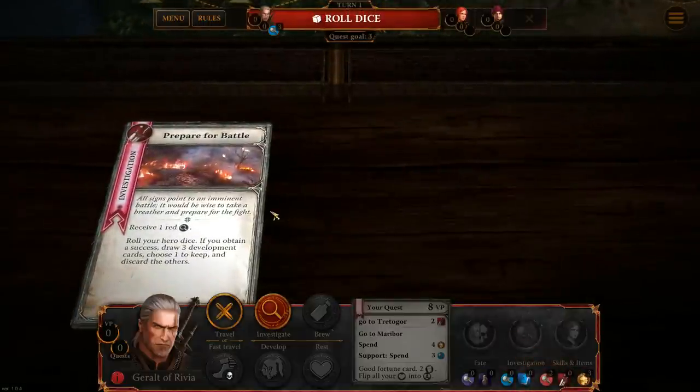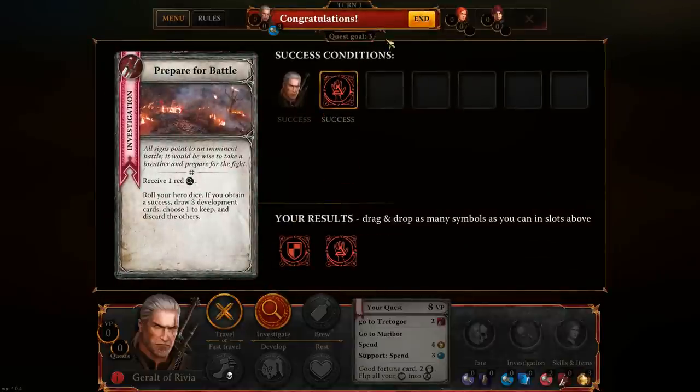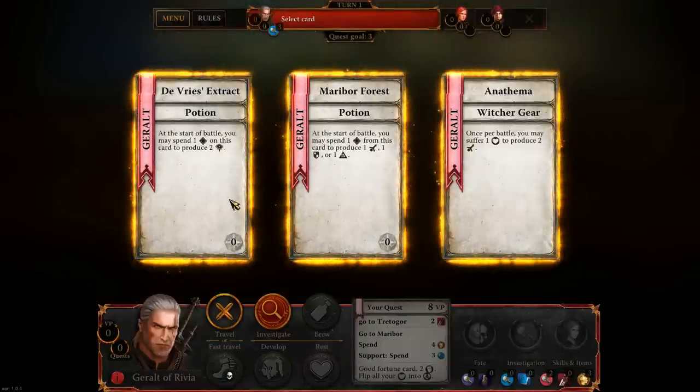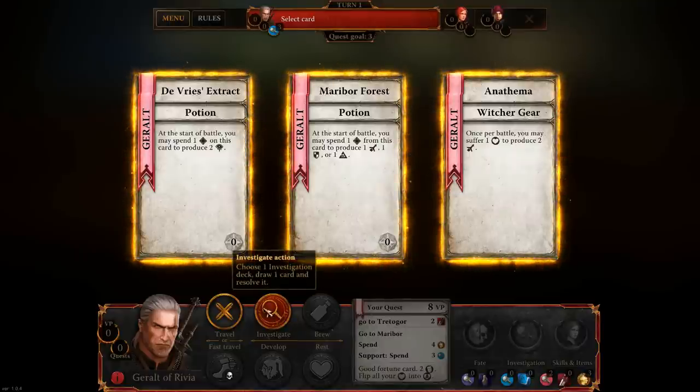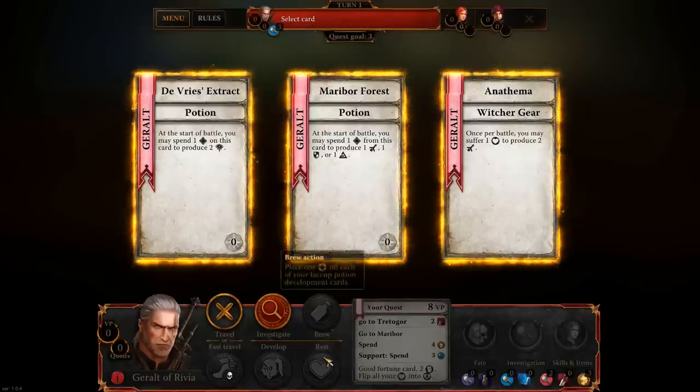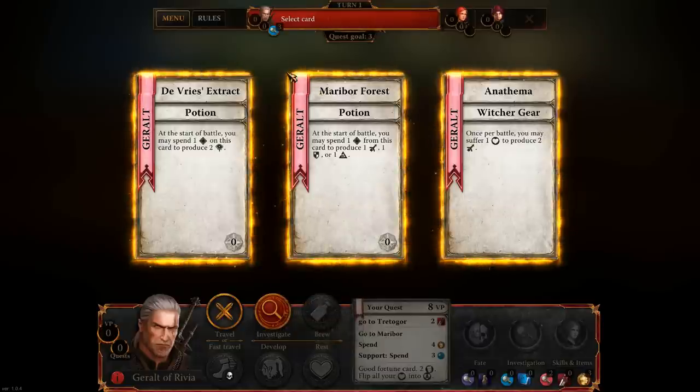That worked out quite nicely — we finished that off just right and can grab a development card as well. Investigations give you special events that let you do things like that. Development cards are usually gear cards — a utility item we can use. I'm not sure what brew does, but rest heals you. I'm liking the Maribor Forest potion, so we'll grab that and lock it into our inventory.